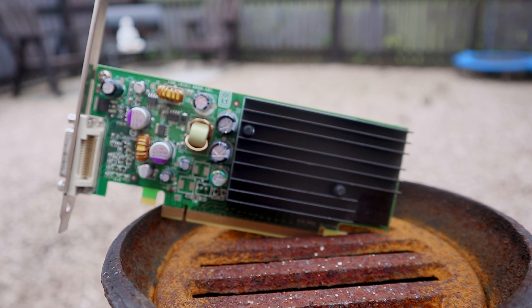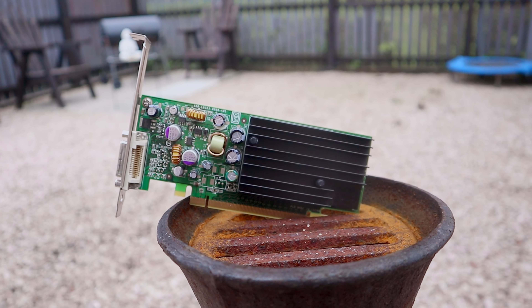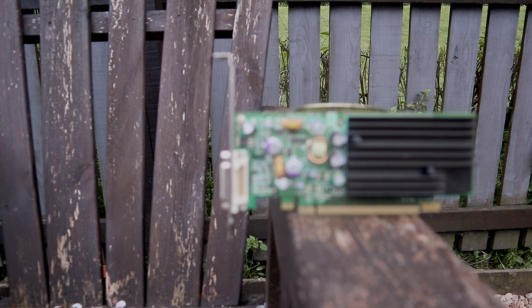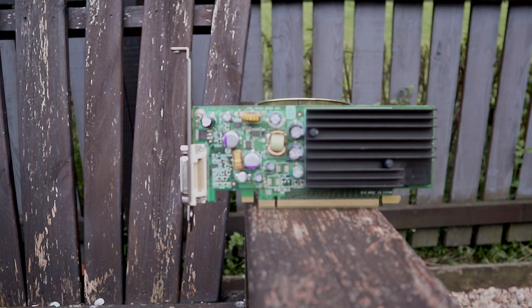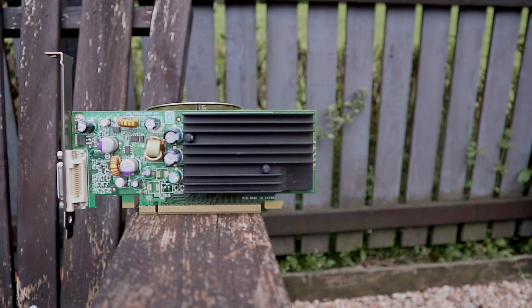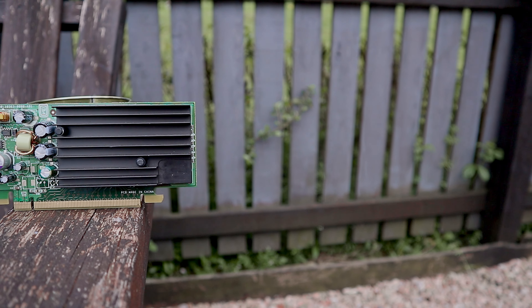Hey everyone, we're taking a look at the NVS285 today, an Nvidia Quadro graphics card which was part of the Geforce 6000 era from around a decade and a half ago. The closest regular desktop equivalent would have been Nvidia's Geforce 6500, which was also based on Nvidia's Curie architecture, named after Polish-French physicist and chemist Marie Curie, except the 285's memory bus width was cut in half from 128 to 64 bits.